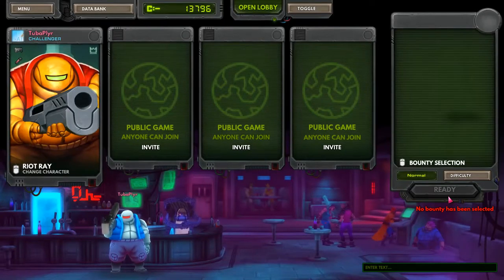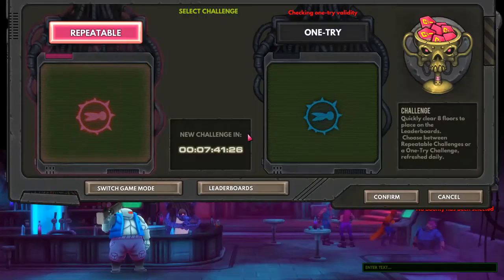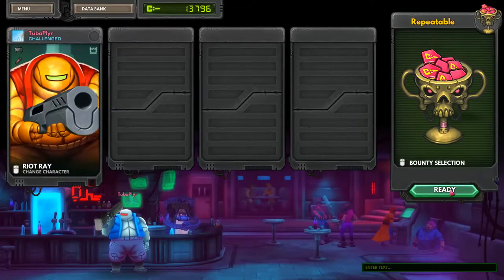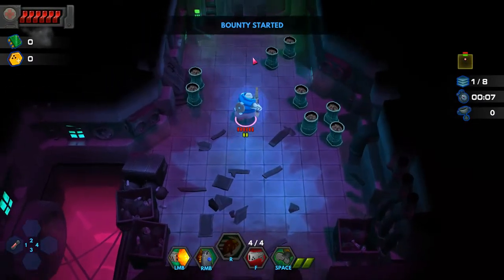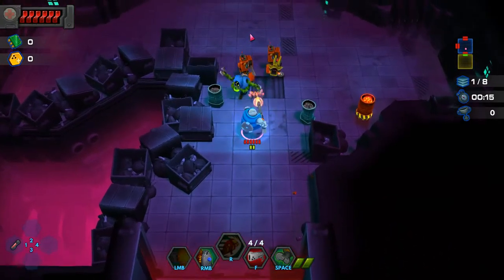There are a lot more people playing the game though. It doesn't look like anybody's coming. After sitting in the lobby, let's go ahead - we'll do the repeatable challenge first and then we'll see if we can beat some of these juggernauts. 37,000 - I think we're gonna get maybe fourth, if at all. At least we're guaranteed a top 10 spot. I think Riot Ray is still the best for me just because I make a lot of mistakes and he has a shield that I can use to avoid damage. Let's go - looking nice and clean. Blue Riot Ray looks like a robot terminator.